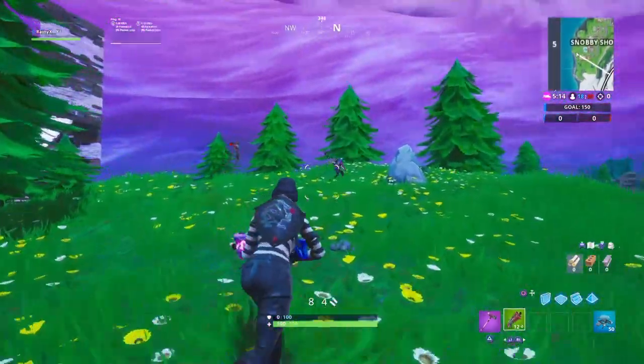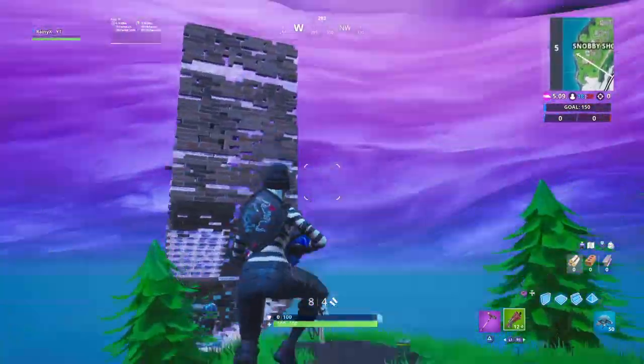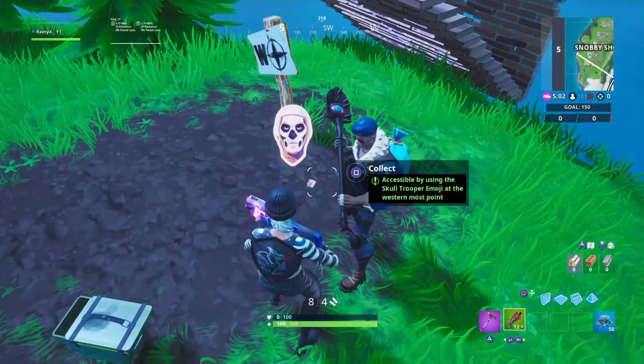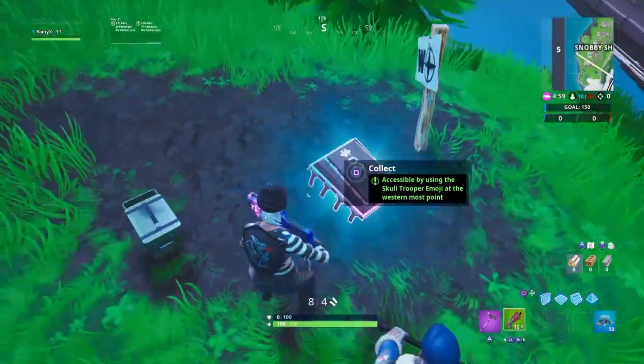When you get there, you'll see there'll be some people — make sure you're friendly with them because you don't want to get shot. When you get here, simply pull out your four-by and use the Skull Trooper emote, just like that. You've got your four-by number three and that is your challenge done.